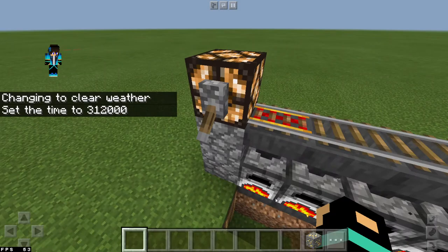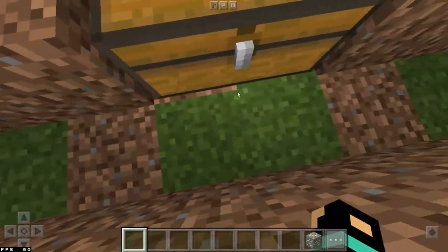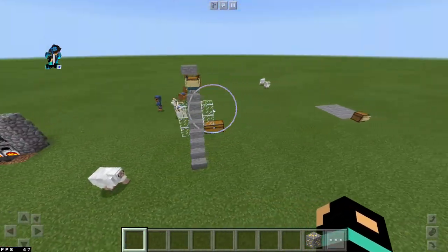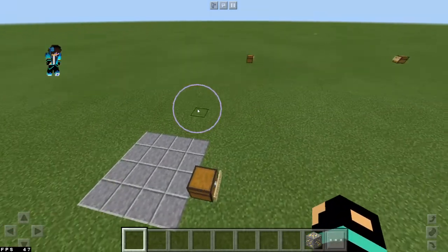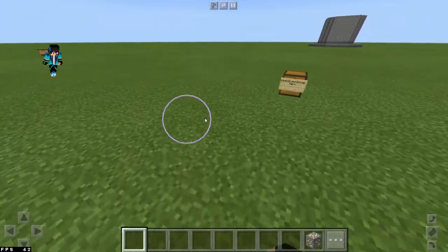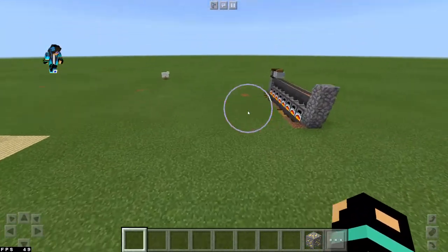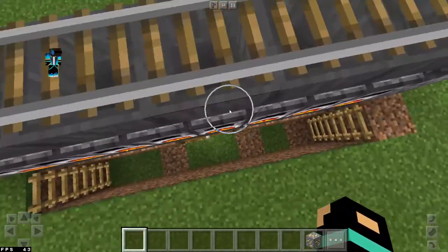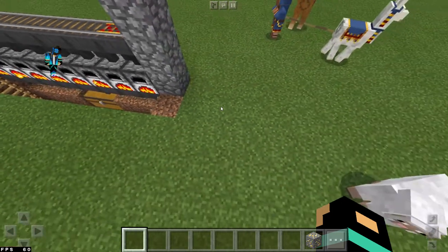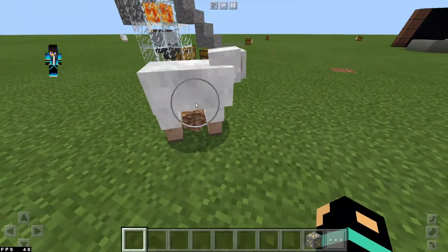This is my smelter design and I hope you guys like it. You can use this to smelt for you automatically. I've got some other tutorials coming — there's a cooked beef farm, and if you skip one of the steps the beef will be raw and you can use this smelter to cook all of it. The cow farm will also get you leather for your enchantment table if you haven't gotten that already.